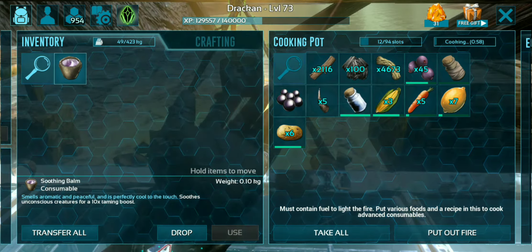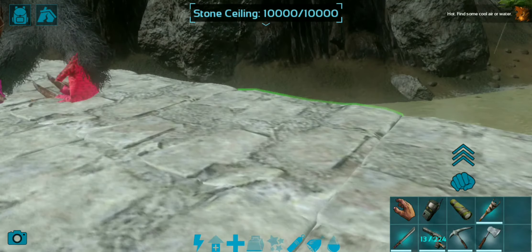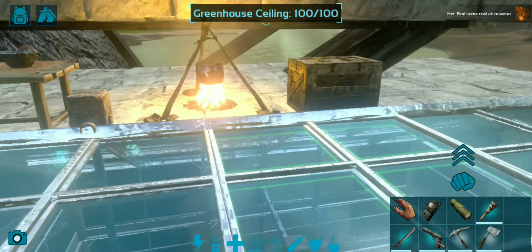Their saddle is unlocked at level 54, and for the saddle you are going to need hide, fibers, wood, ingots, flint, cementing paste, and obsidian as well.